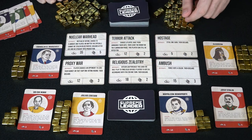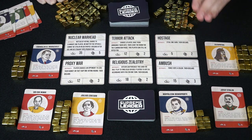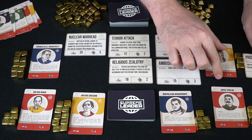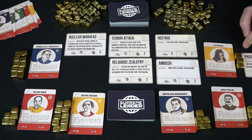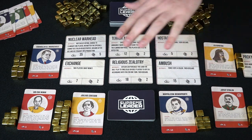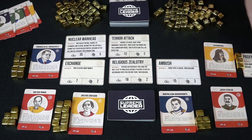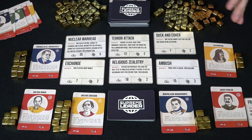Cleopatra can buy any card she can afford, provided she has the influence. The nuke costs five influence and she doesn't have that yet, so she skips it. But she might buy the proxy war for twelve — it reads: player chooses an opponent to lose their money or skip one voting round, then discard. That's quite useful. Whenever a card is purchased, a new one replaces it. Another player with five influence can grab the hostage card — steal a card, then discard — letting him take a card from Cleopatra he couldn't otherwise afford.